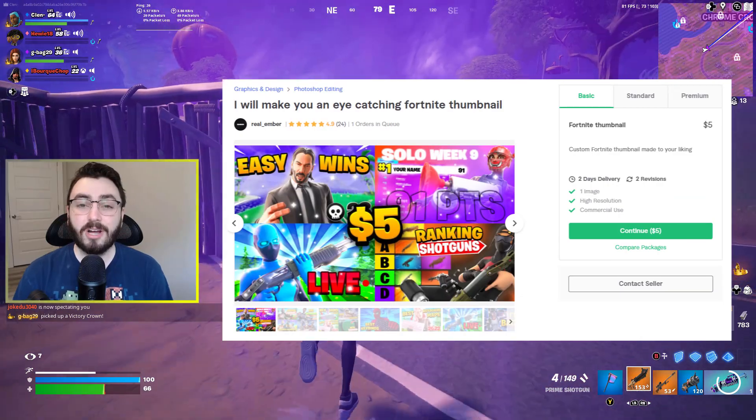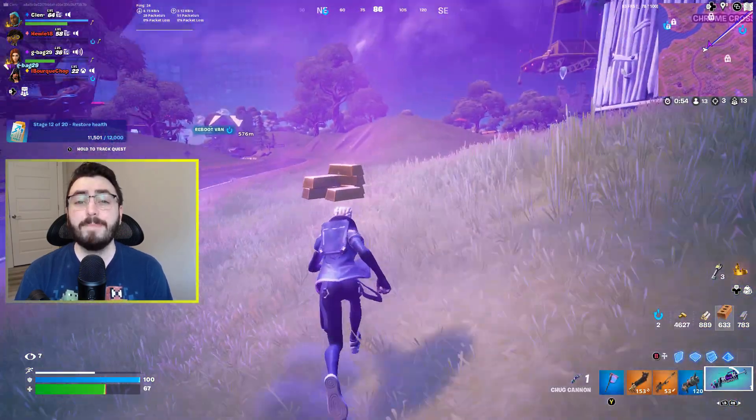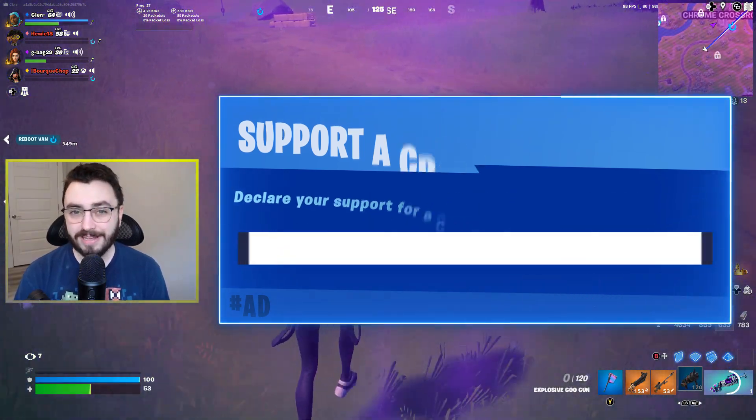Check the description down below for links to all of my other channels, as well as a link to RealEmber on Fiverr, who will take care of all of your YouTube. He did this thumbnail and he can do yours too, so feel free to check him out. Lastly, if you'd like to use my support creator code in the item shop, it's code CLENT, hashtag ad, hashtag epic partner. Thank you so much for watching again, everybody. I will see you in the next video, which will be today. Take care.